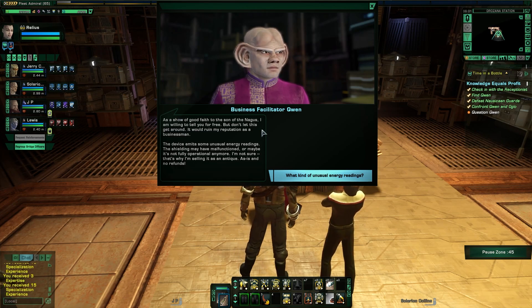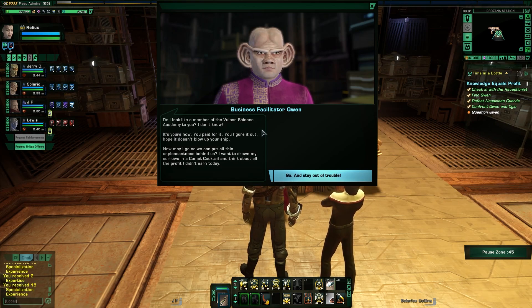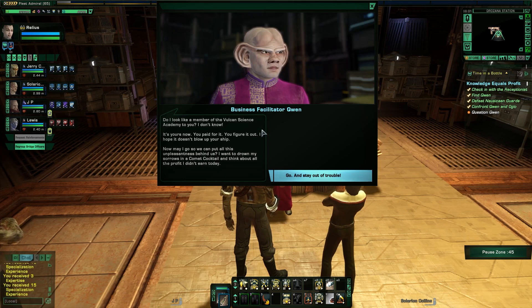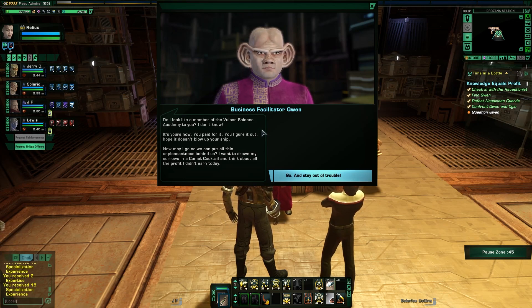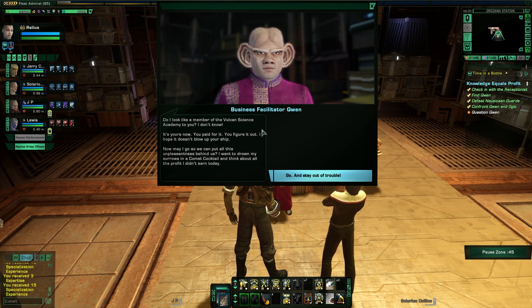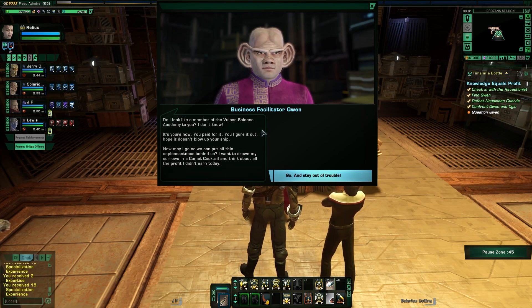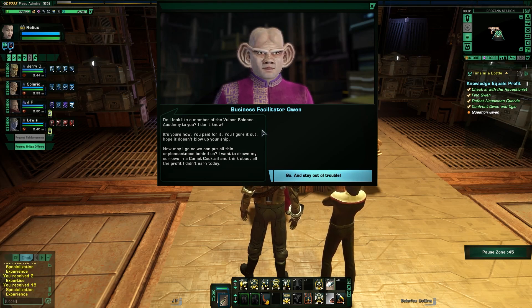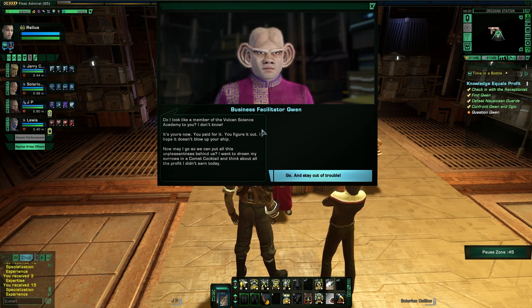What kind of readings? Do I look like a member of the Vulcan Science Academy? I don't know — it's yours now, you paid for it, you figure it out. I hope it doesn't blow up your ship. May I go so we can put all this unpleasantness behind us? I want to drown my sorrows in a comet cocktail and think about all the profit I didn't earn today. Yes. Leave. So I can shoot you in the back.